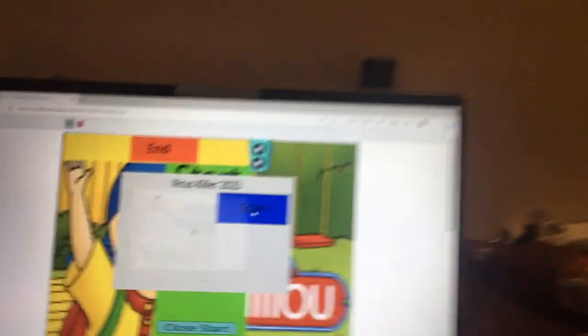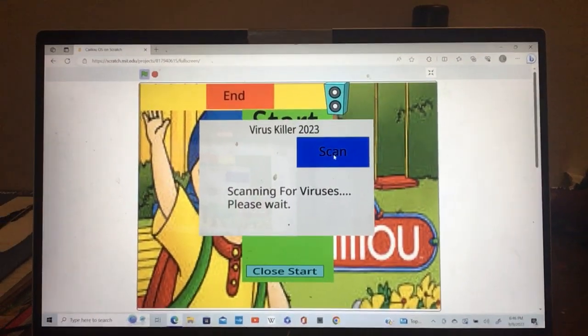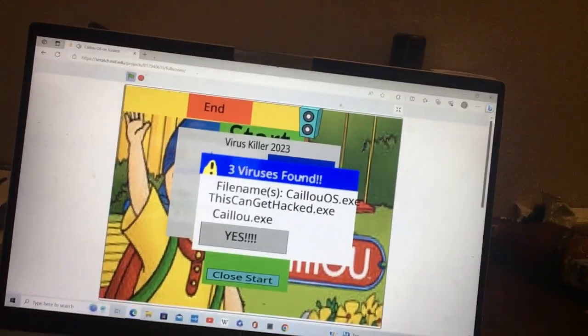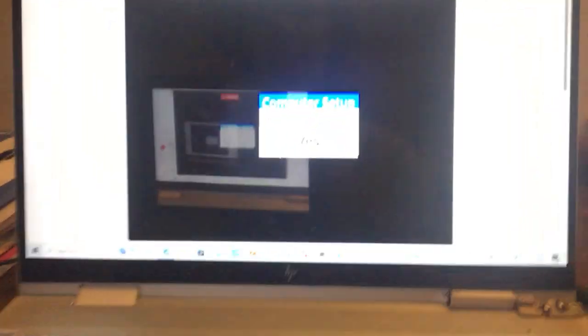Alright, Virus Killer 2023 - scan! A threat has been detected - three viruses have been found. Yes, I want to remove them! Goodbye Caillou, you stupid bald idiot! What does this say - do you want to reinstall your computer? Hell yeah, take me back to my Windows 10!